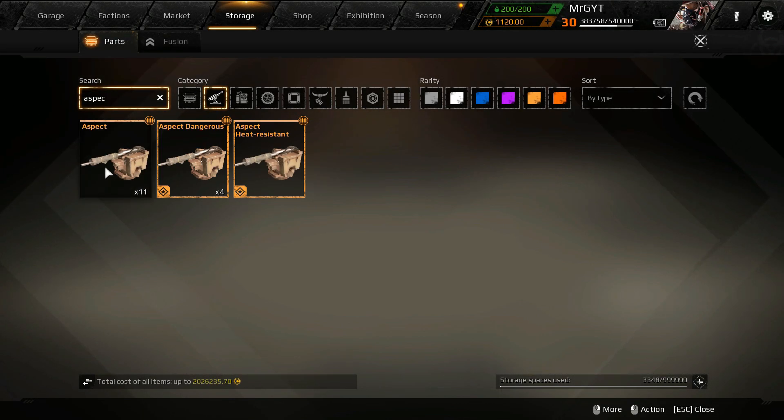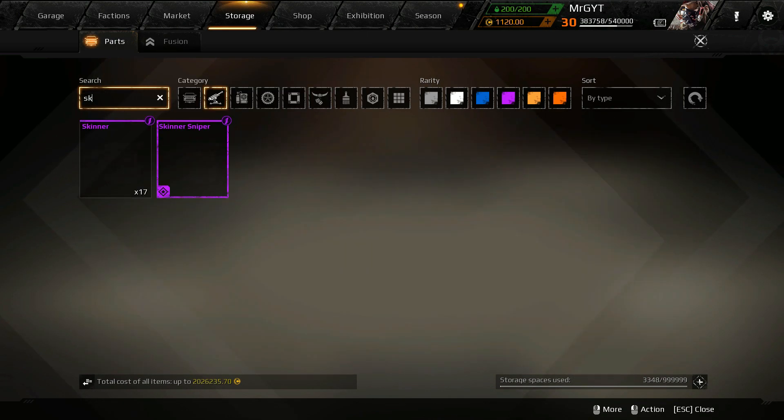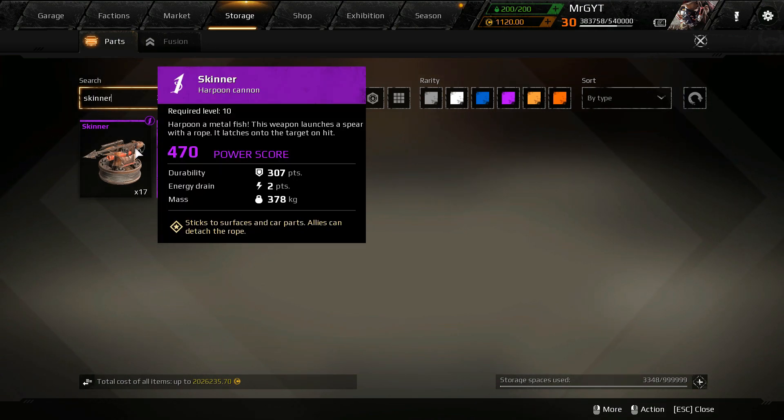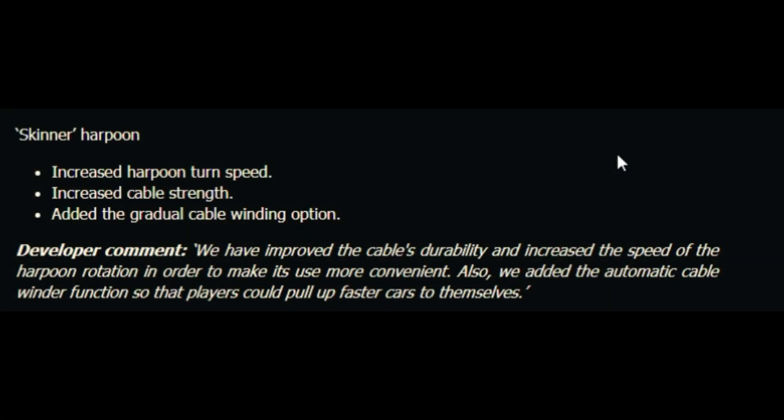The Aspect Machine Gun got nerfed by 10% — it wasn't that OP, but it was a little bit. Once again they're buffing the Skinner, increasing harpoon turn speed and cable strength, and adding a cable winding option, which is awesome — we needed that so we can reel people in. Hopefully we'll see more of those used.